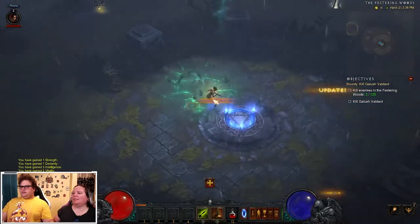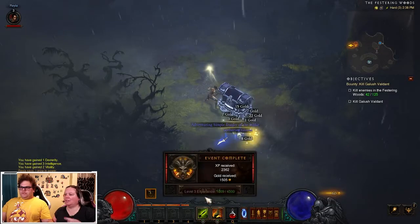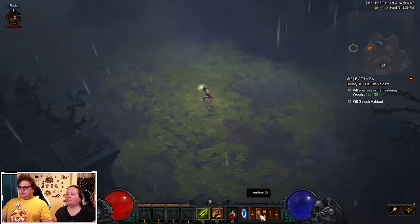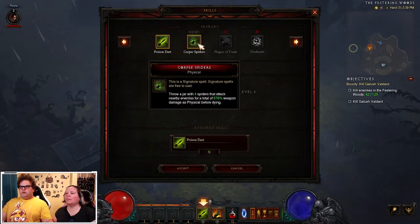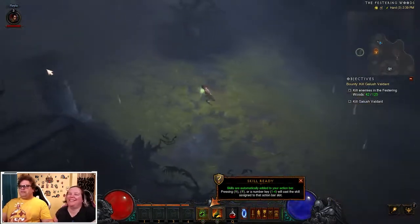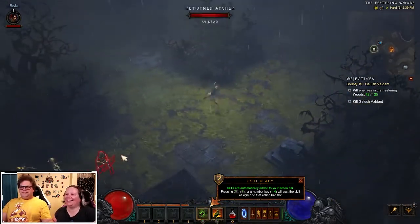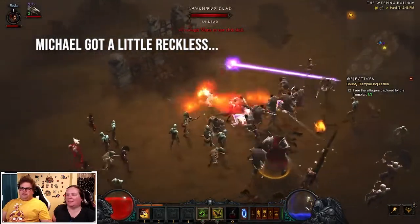That's the curse chest — it counts as an event. I just got Corpse Spiders, so I can throw a jar of four spiders that attack nearby enemies. Let's do that instead of the darts — sounds more fun. Throwing a jar of spiders at things sounds like something you would like to do. I'll do my five bounties here.